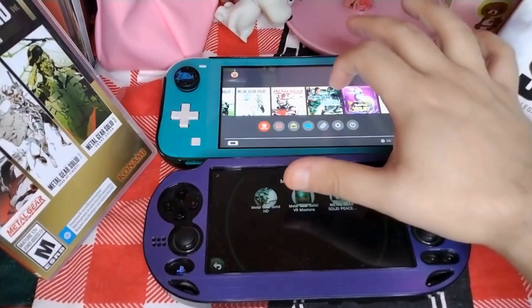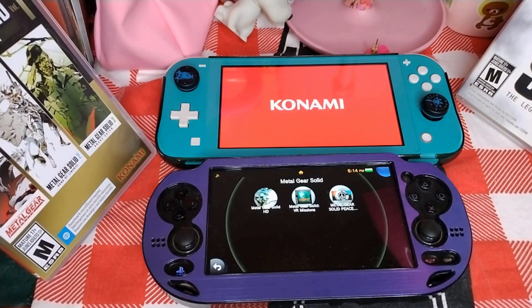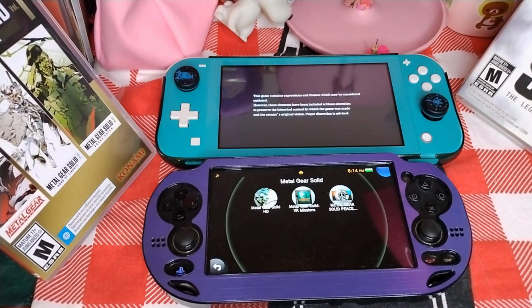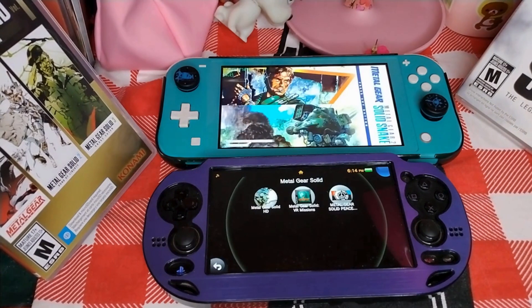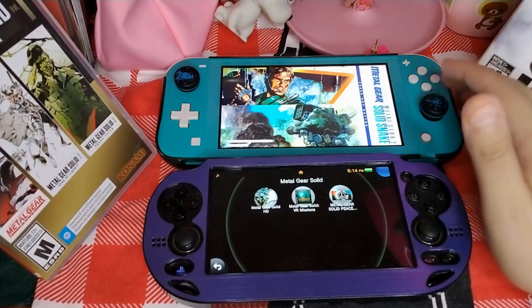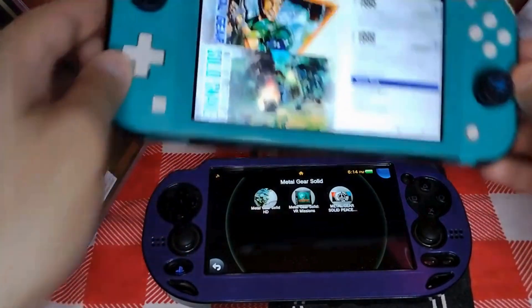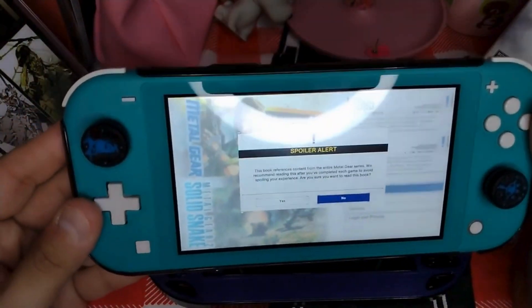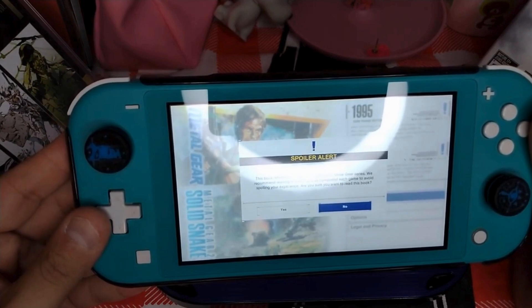There's one icon for the retro Metal Gear games. Now for the Nintendo Switch version of the Master Collection, you have a game guide that helps those struggling in the game find their next objective. The game provides a masterbook — it includes a spoiler alert warning and recommends reading it after completing each game. The book is a reference concept guide for the entire Metal Gear series.